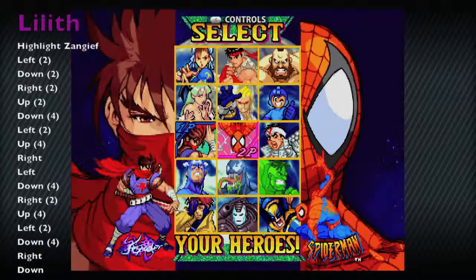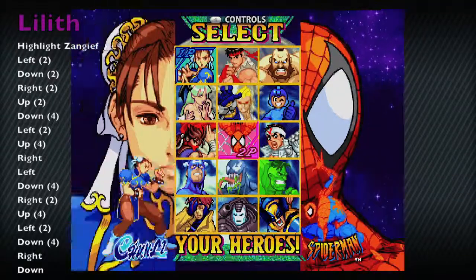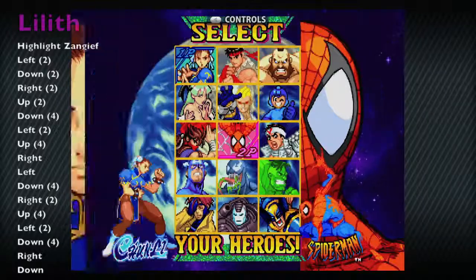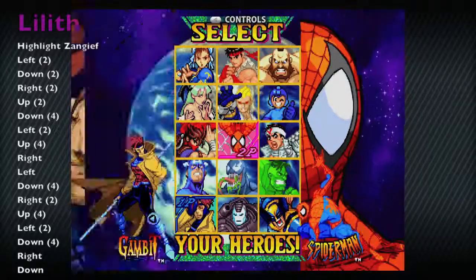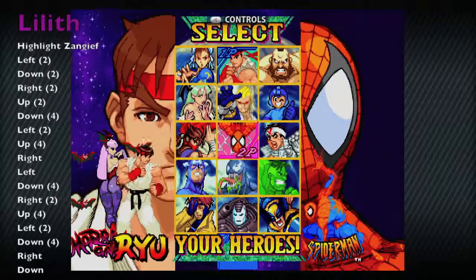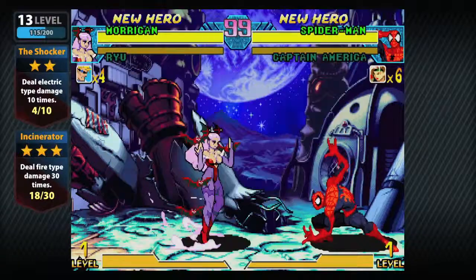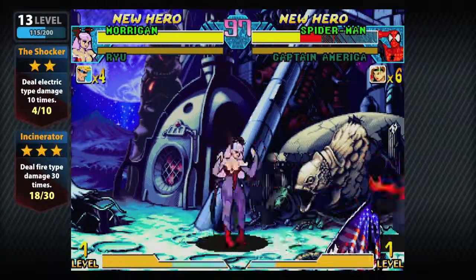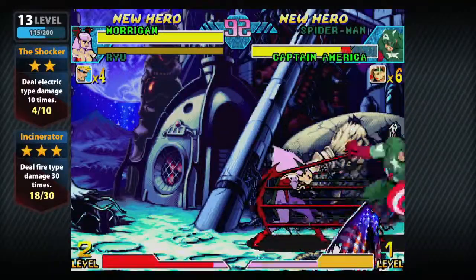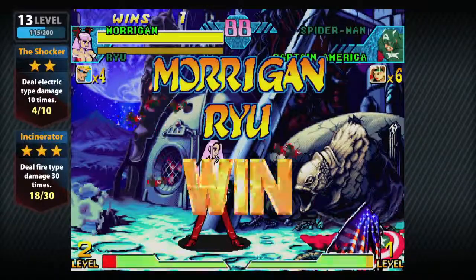Moving on to Lilith — the most pain-in-the-neck cheat code right here. It is really long; I can barely fit it on the screen at this font. Basically, Lilith is the more powerful version of Morrigan. If you're into the Darkstalkers lore, you probably already know that, but it's kind of an obscure game. There is an Xbox Live Arcade version which I really want to cover someday, but Capcom fighters are expensive on the arcade — waiting for another sale.